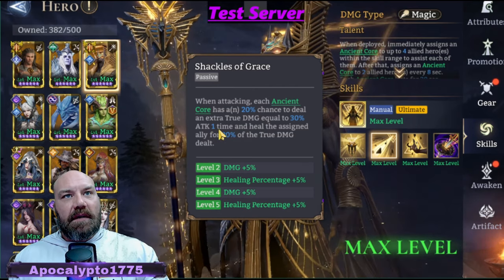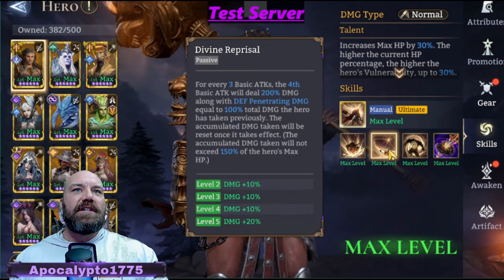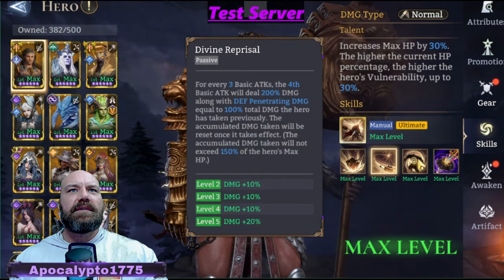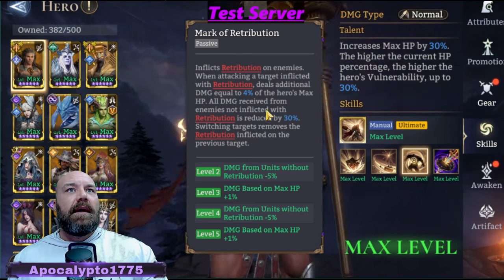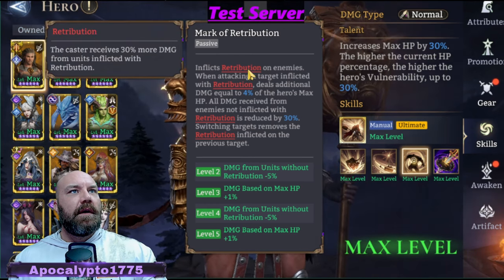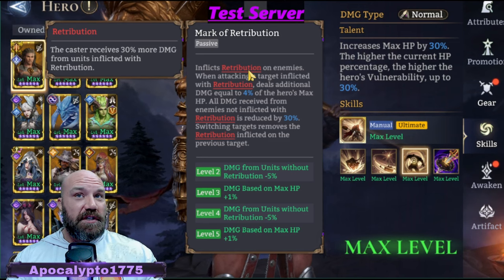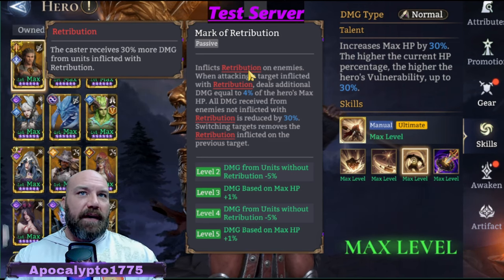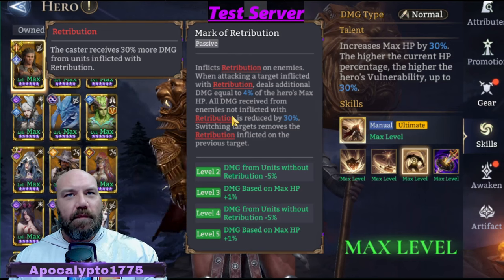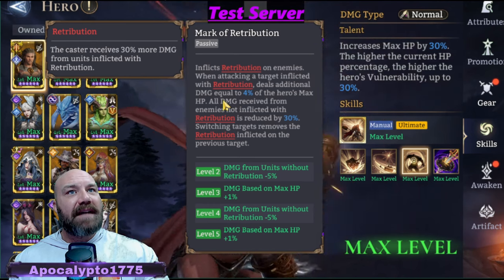That is awesome because this little lady here is a fighter and she takes a lot of damage. Her passive is a Mark of Retribution — it inflicts retribution on enemies. What is retribution? The caster receives 30% more damage from units inflicted with retribution. She's going to get 30% more damage dealt to her from whatever bad guy is inflicted with retribution. When attacking a target with retribution, it deals additional damage up to 4% of the hero's max HP.